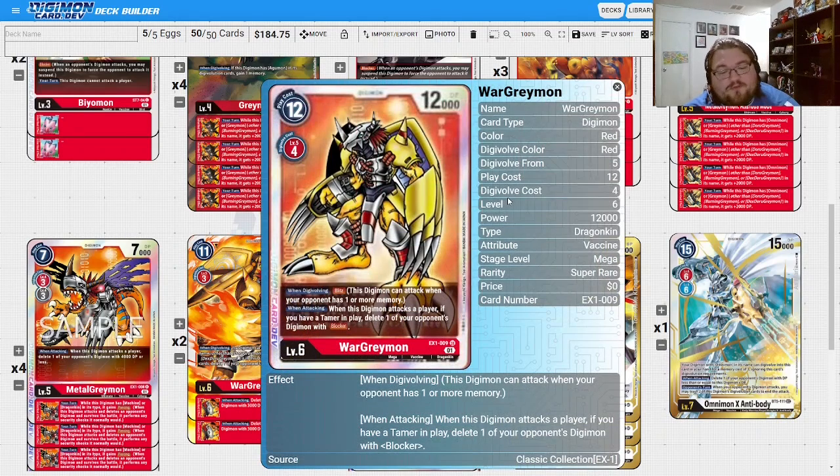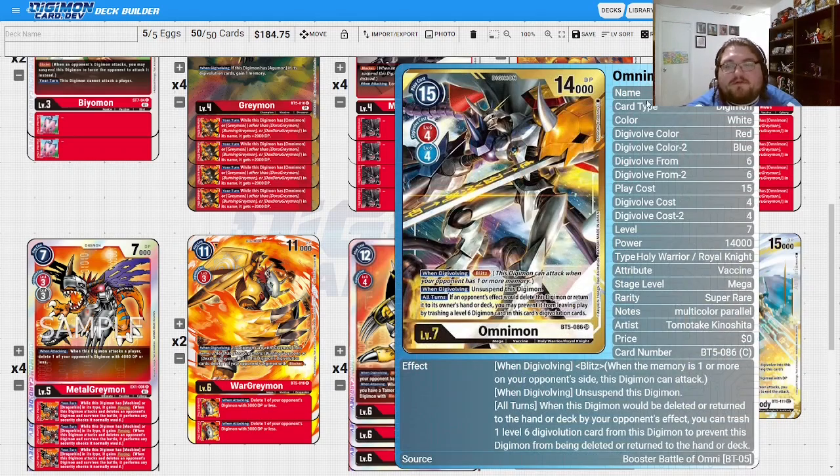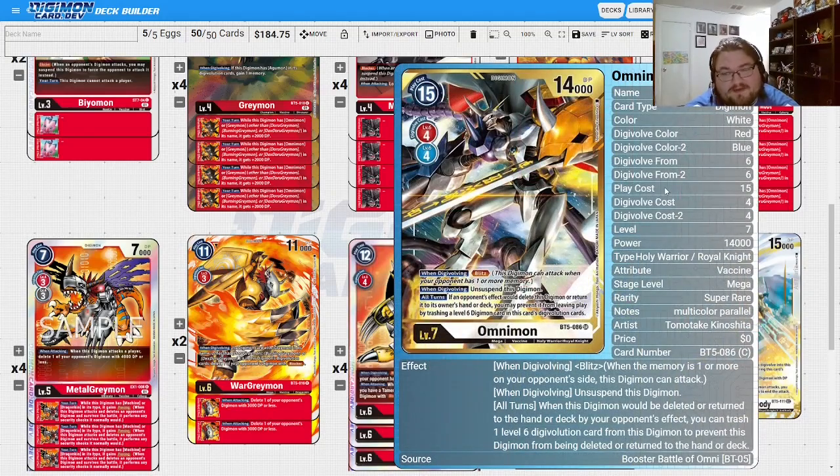Now we have a brand new WarGreymon from EX1. He has Blitz — just like the new Omnimon from BT5 — and when this Digimon attacks a player, if you have a tamer in play you can delete one of your opponent's Digimon with Blocker. This deck is basically forcing its way through any and all blockers as fast as possible. Because of the piercing, you swing, pierce, blow up a blocker, evo into the big guy, and Blitz again. You just keep swinging.